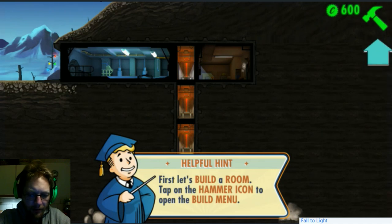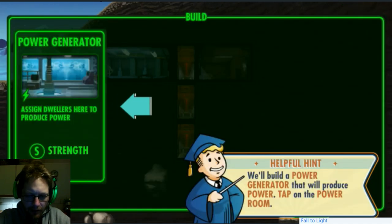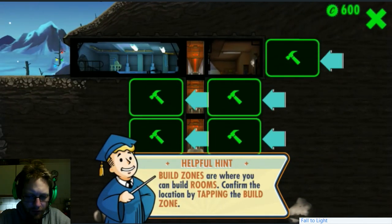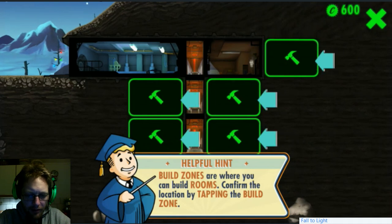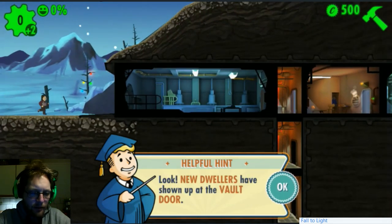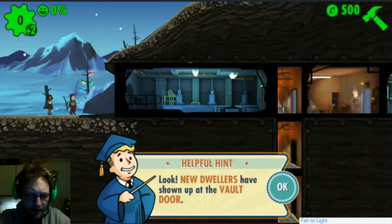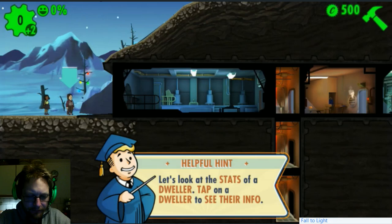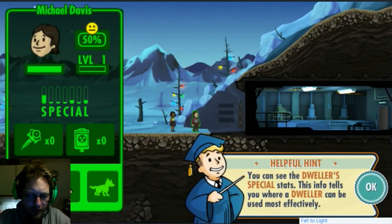We have a hammer. First let's build a room - tap on the hammer icon to open the build menu. We'll build a power generator that produces power - tap on the power room. Rooms require power to function. Build zones are where you can build rooms - it doesn't matter where I do it. Let's put it up here. Now we need dwellers to make the power generator produce power. Oh, they're coming - new dwellers have shown up at the vault door! Now look at the stats of the dwellers.